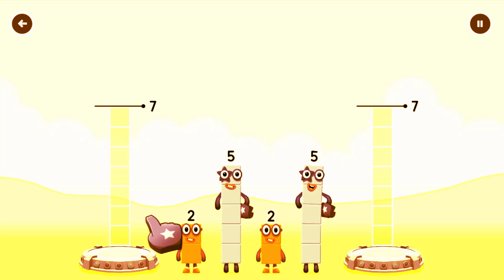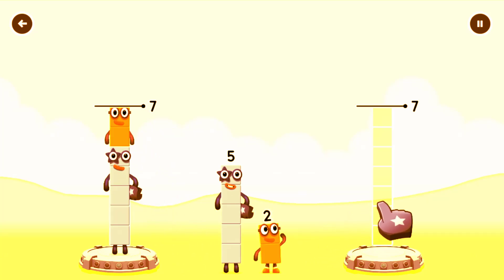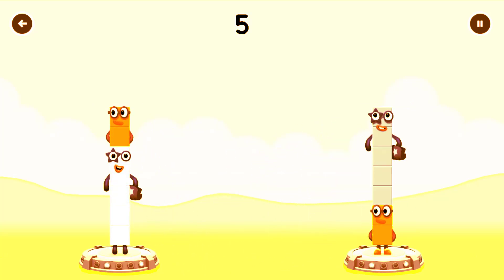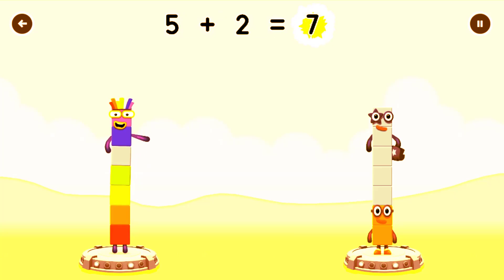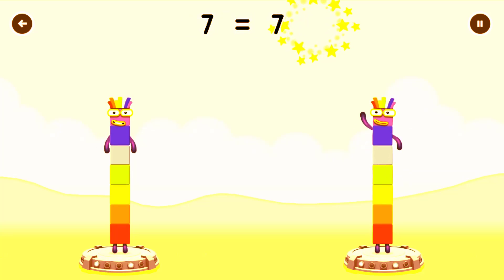Drag the number blocks onto both sides until they have the same number of blocks. 5, 5, 2, 2, 2. That's right! 5 plus 2 equals 7. 2 plus 5 equals 7. 7 equals 7.